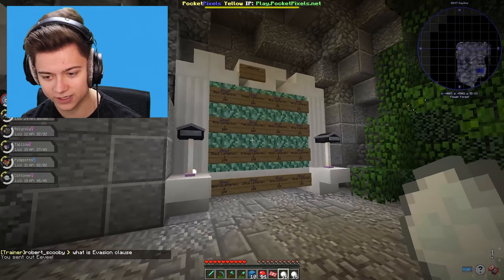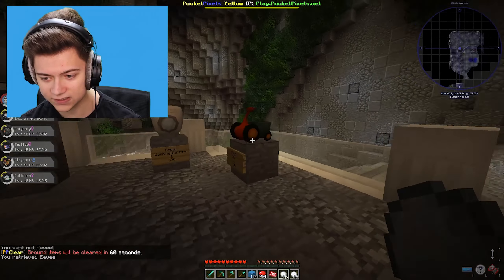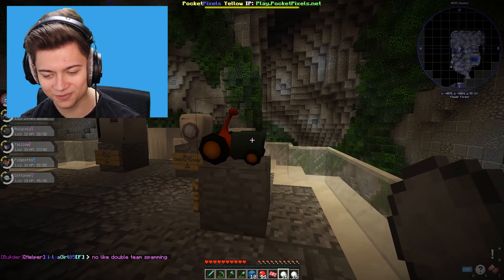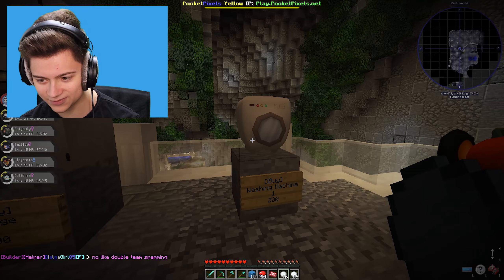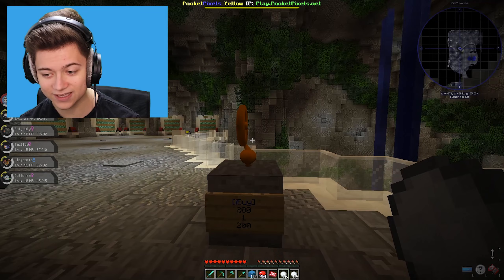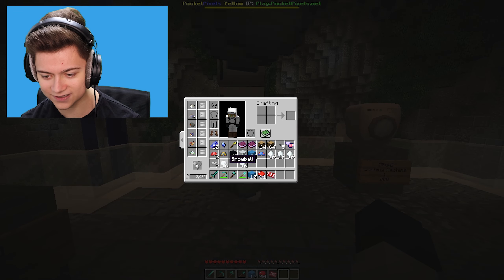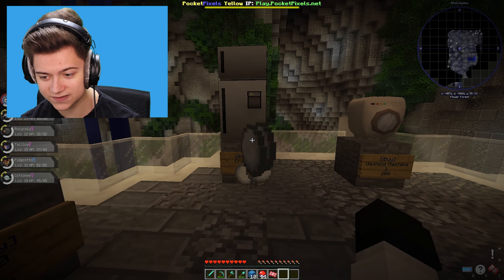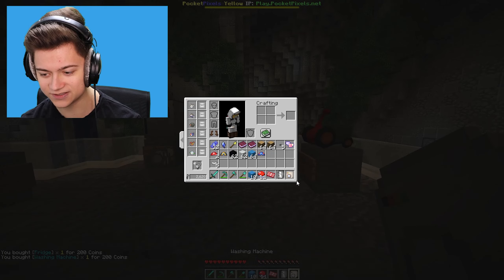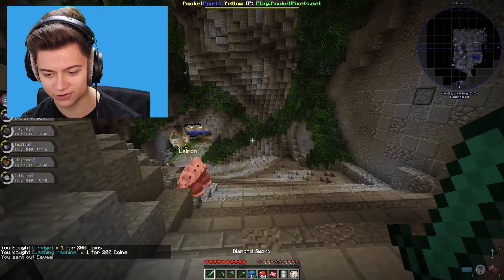Looks like I'm at the wrong shop, but this is actually really cool. We can buy a mini scooter, a washing machine, a fridge, and a fan as well. Since we got enough money, I'm going to throw out all these snowballs because we have way too many. Let me buy a fridge for $200 and a washing machine for $200 - just for the aesthetic of the base. I think it would be pretty cool.